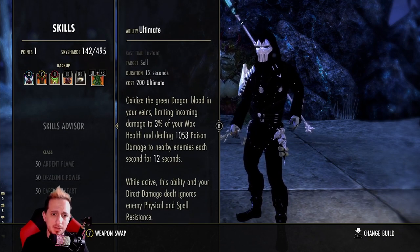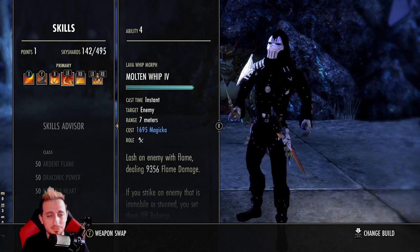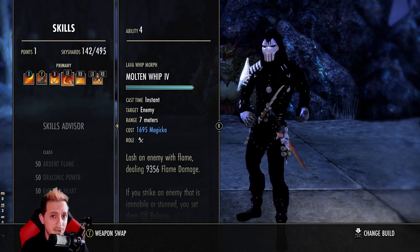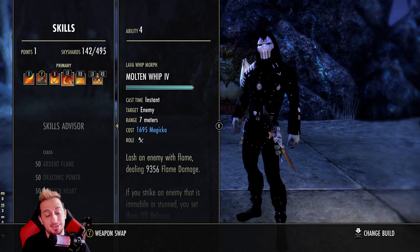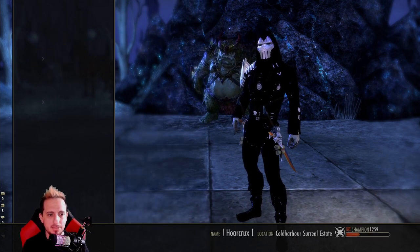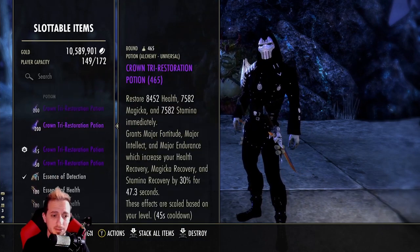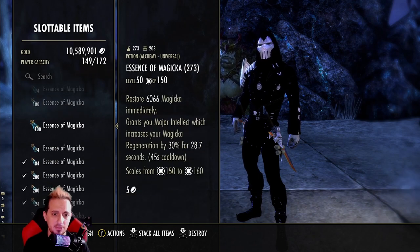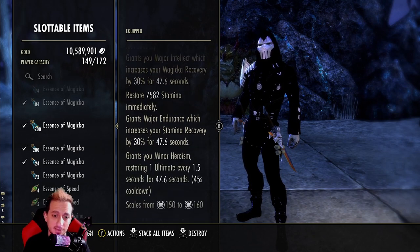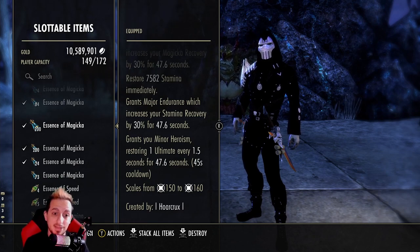We have corrosive armor for our back bar. If you really want some big juicy crits, you pop corrosive with a max seething fury whip going — it hits so hard. You saw in the clips I was hitting people for 15k crits without corrosive; imagine popping corrosive and having 100% spell pen during the duration. You can probably get this up to almost 20k crits if you line everything up correctly with your magna incarnate and burning spell weave. Last thing I really want to emphasize is the potions: we're running minor heroism potions, made by combining dragon's blood, dragon's rum, and columbine. It's a triplet potion — instead of getting health you get minor heroism, and minor heroism on a DK for the entire potion duration is absolutely amazing for your sustain.